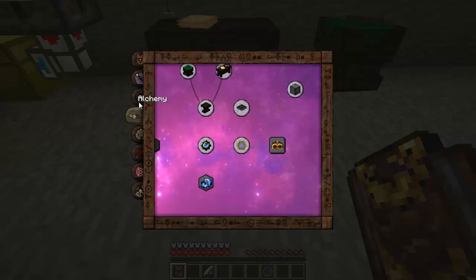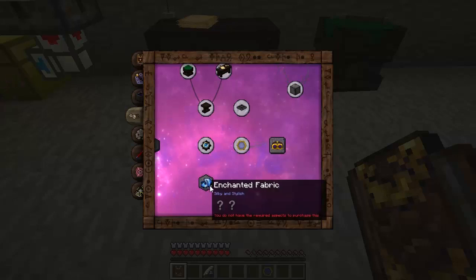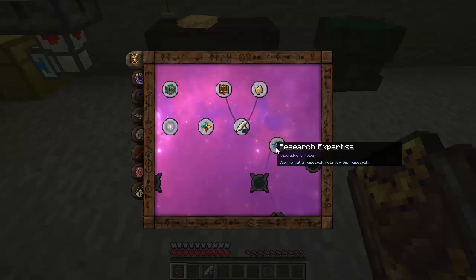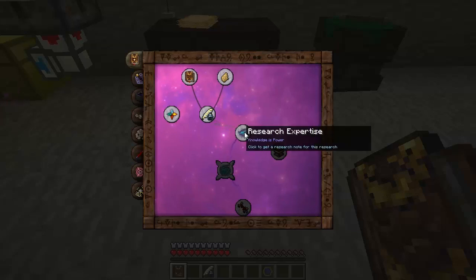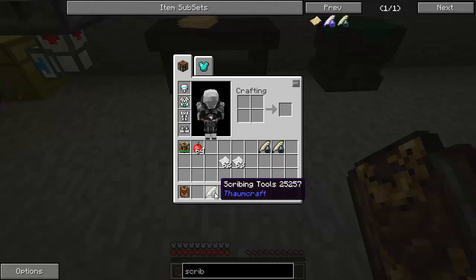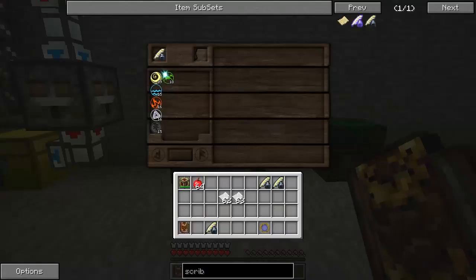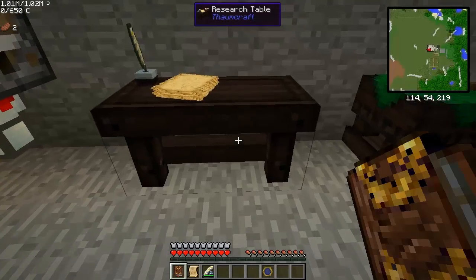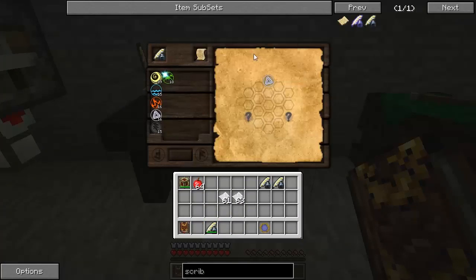Most of the stuff I'm going to do is going to be in basic, alchemy, and artifacts. Artifacts is like the Thaumcraft tools — they've got enchanted fabric and the goggles of revealing, which is pretty handy. But the first thing I want to do is research expertise, because it's going to make research easier. In Thaumcraft 4.1, you left-click on something to get a research note, so you can pick the research path you want to go down — much nicer than the random thing they had before.